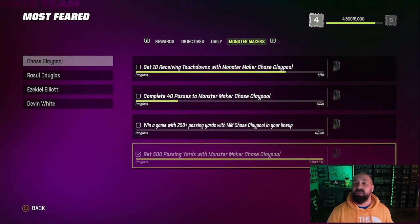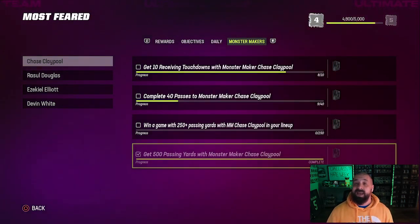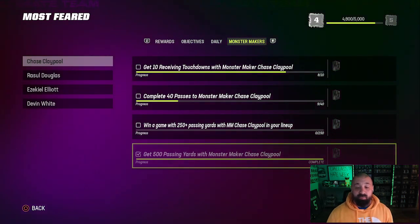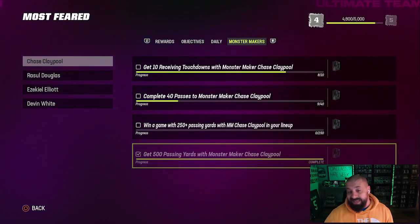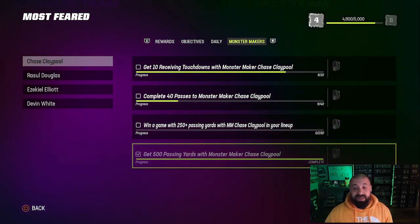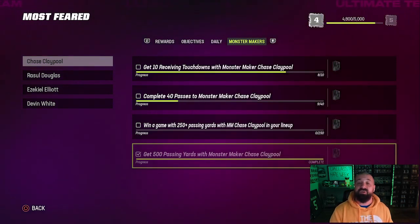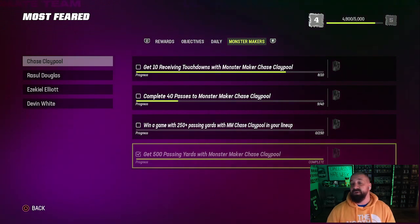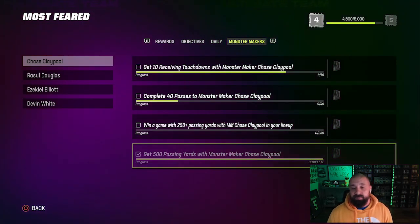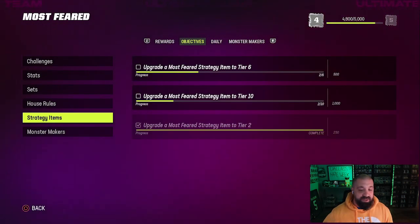Unfortunately, these Monster Maker objectives are giving out the same morph materials used to boost the strategy items — that's incorrect. That's why I had one extra morph material earlier. EA is aware of it — I did report it to them. Hopefully by the time you're watching this it will be corrected, but as of now it has not been. I'm also not sure what they'll do for people who already completed objectives and got the wrong collectible.